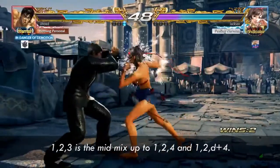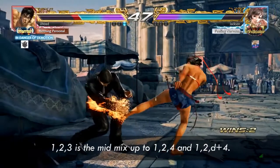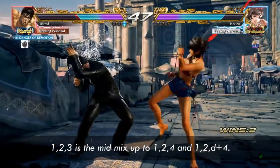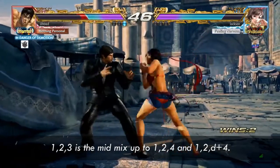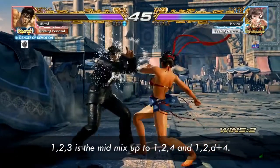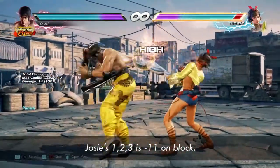Right here she started doing lots of 1-2-3, probably because she noticed you ducking 1-2-4. Josie will use this if you're ducking 1-2-4, but this hurts a lot less than getting mixed up by Switch stance. If you block one of these, remember it's minus 11, so you can do 4-3 into DSS.